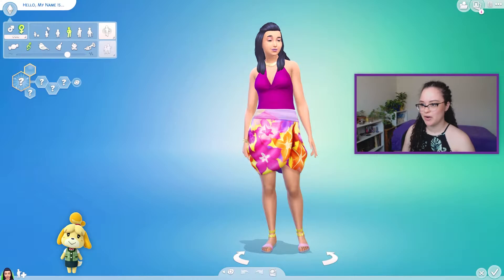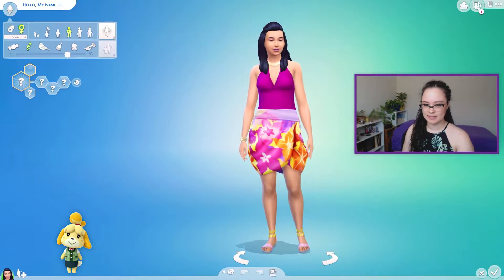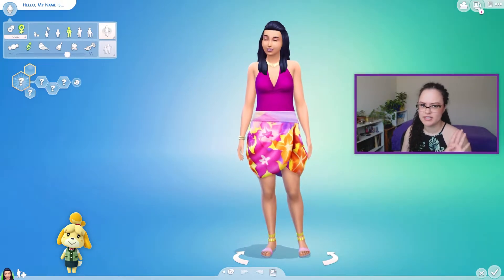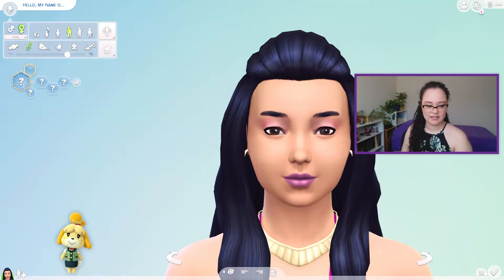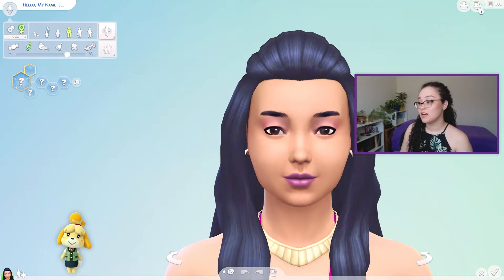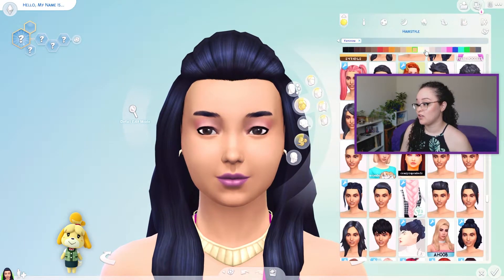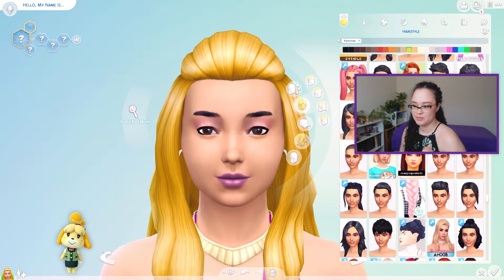I'm not 100% sure how I want to go about this because Isabelle is yellow — this is not a normal skin tone for human beings as far as I know. I guess I'll just try and give her a face shape that seems appropriate and then go from there. I'm also not 100% sure what outfit I want to give her because she has a lot of really cute different types of outfits, so we could really play around with which outfit to give her based on the custom content I have available.